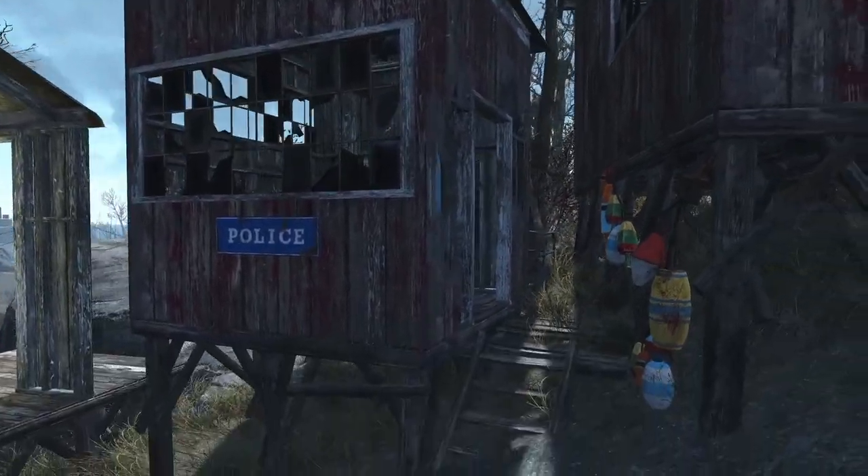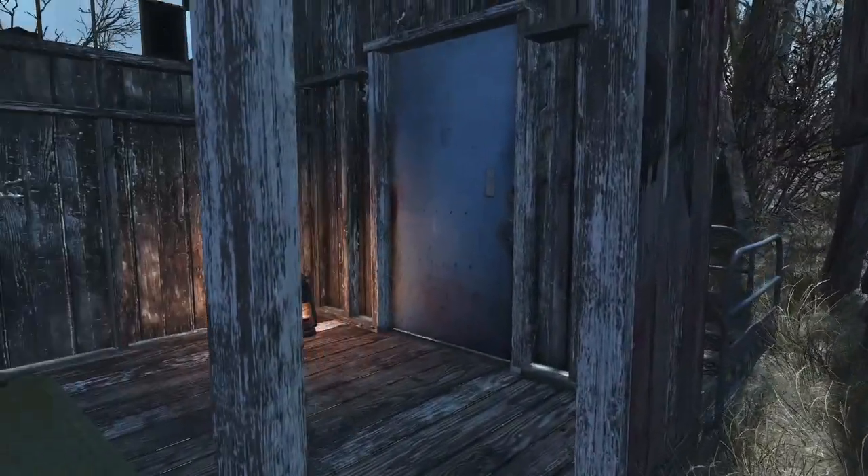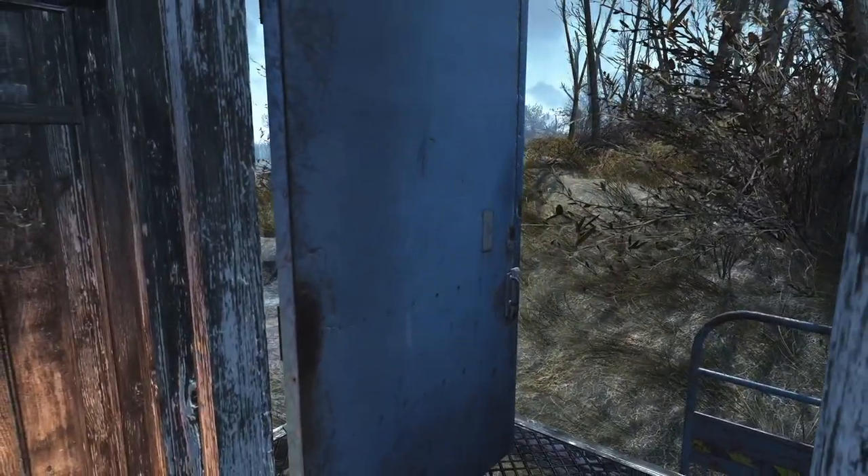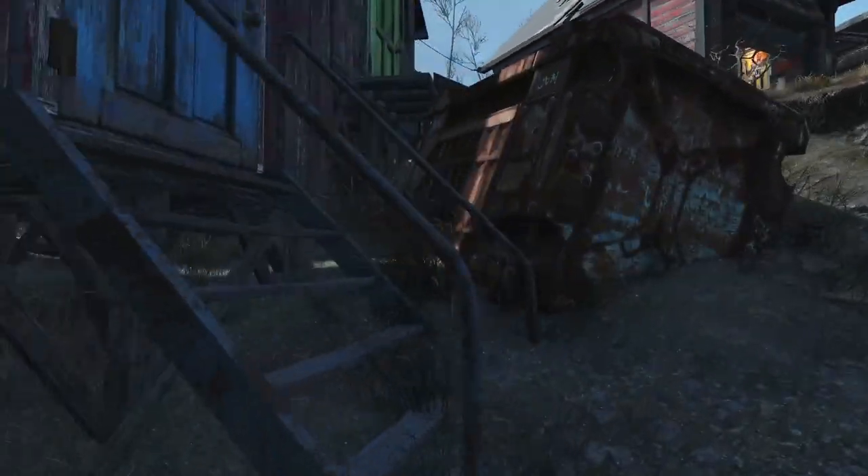Heading back down the hill and looking at the buildings on the left side, we start at the bottom with what is a police shack. I managed to get a guard post in here with some working spotlights, and I placed the door on the back so the guard can get out and investigate or patrol the exterior of the settlement if needed.